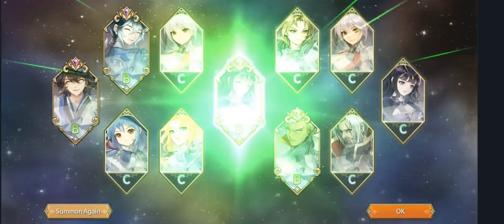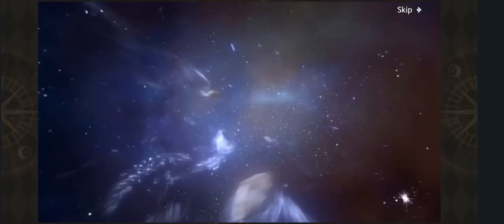Here's the full summon animation — let's see if we get someone that looks good here. That does not look like a good summon. Summon again — burn out all of this currency because FG will not be back.